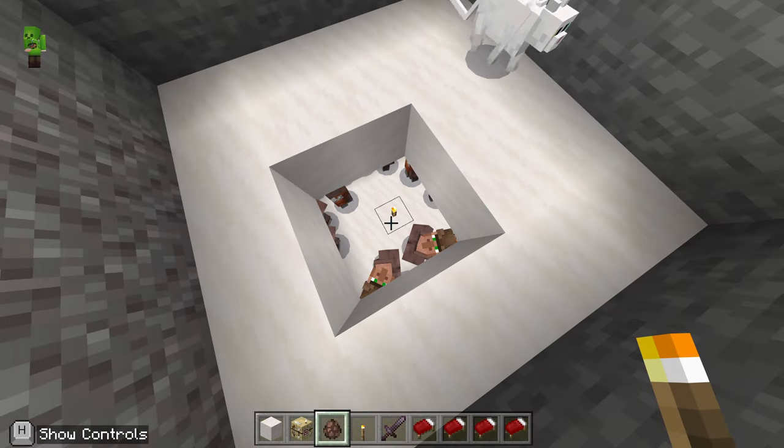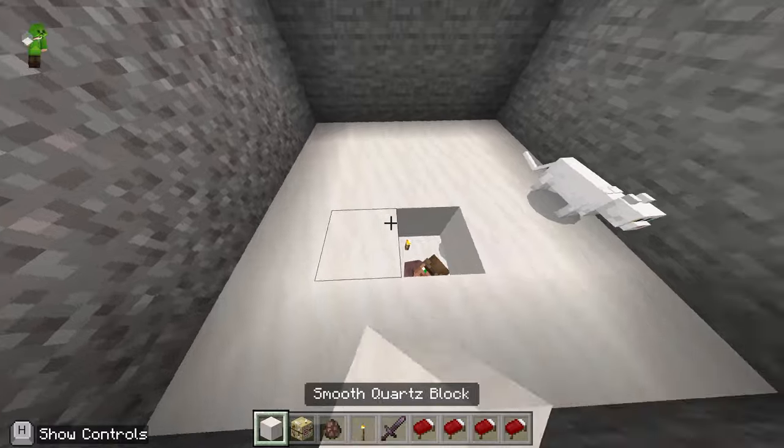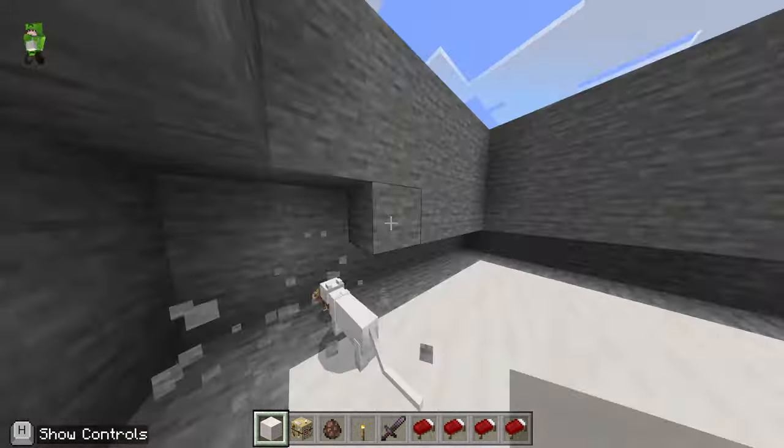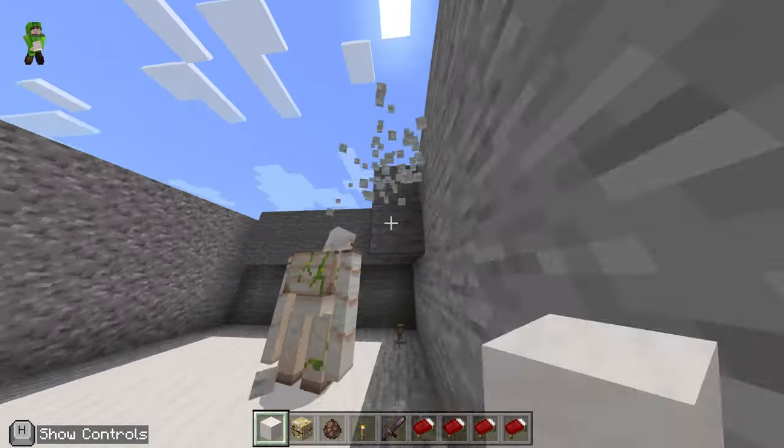I got a bit carried away and had to go back in and put a little torch there, so try and get a torch in there before you cover them up — keep them safe. Then the rest, everything above that, we're going to expand out again by one block in all directions. It should look like this.